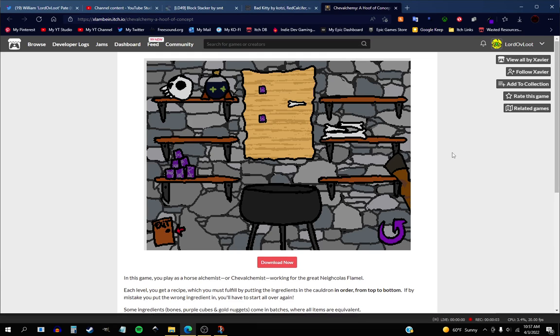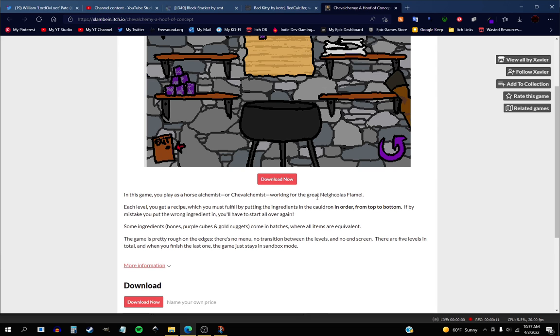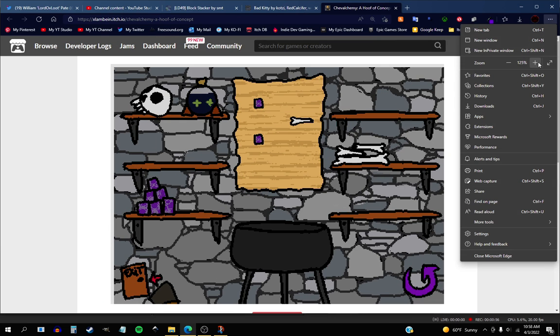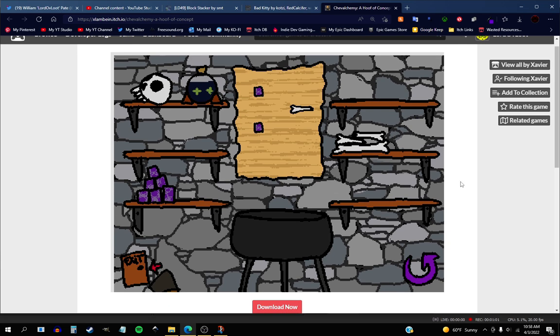Welcome to a game called Shovel Kimmy — a strange one you can download, though I'm playing the web GL version. In this game you play as a horse alchemist, or shovel chemist, working for the great Nicolas Flamel. Each level you get a recipe which you must fulfill by putting the ingredients in the cauldron in order from top to bottom. If you put the wrong ingredient you have to start all over again. Some ingredients — bones, purple cubes, and gold nuggets — come in batches where all items are equivalent. The game is pretty rough around the edges: there's no menu, no transition between levels, and no end screen. Rough game but it's cool. This is by Xavier, I should have told you that sooner but it's fine.